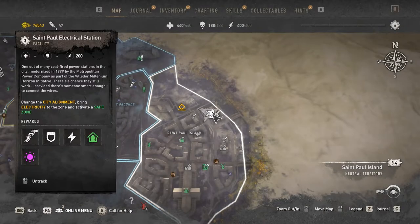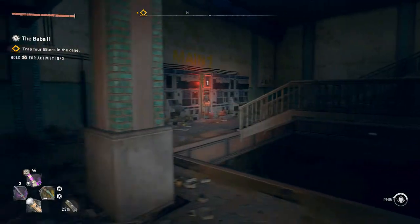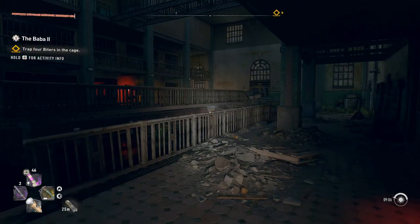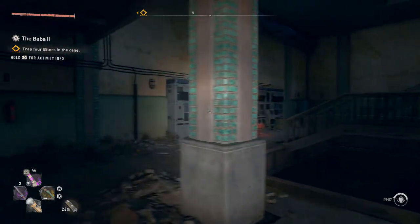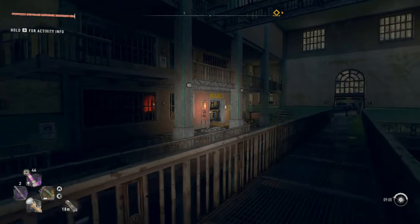Hey everyone, I'm Almar of almarsguides.com and in this video I'm going to show you how to solve the St. Paul electrical station facility in Dying Light 2. It's worth mentioning I've already swum around and opened all the doors. This is just how to connect the final electrical stations once you've done all that.